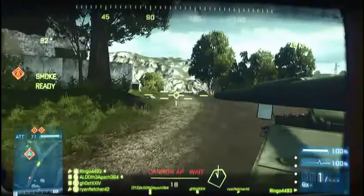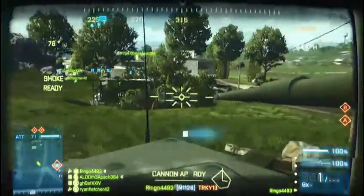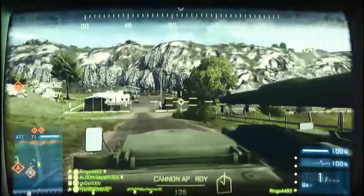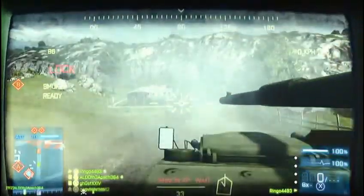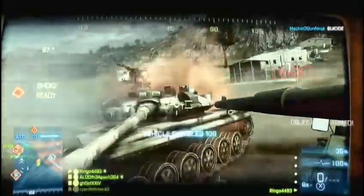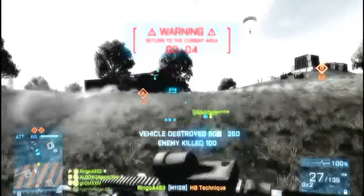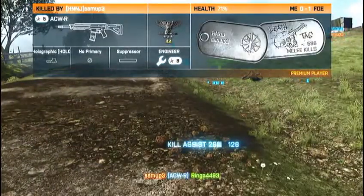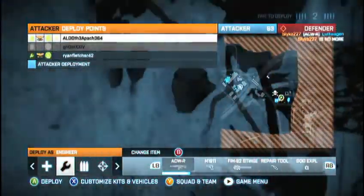I think we take out both objectives really, really quickly. Oh yeah, I love that — it's trying to get a ninja destroyer on me and I just throw it in reverse! I think I get this guy but I end up dying and have to bail out. Not forgetting that guy though.